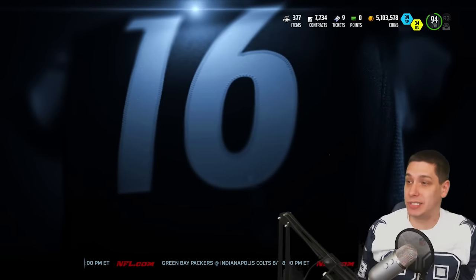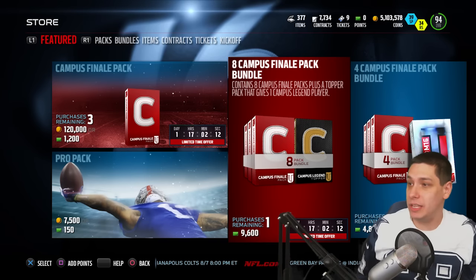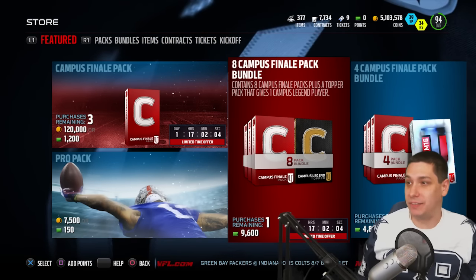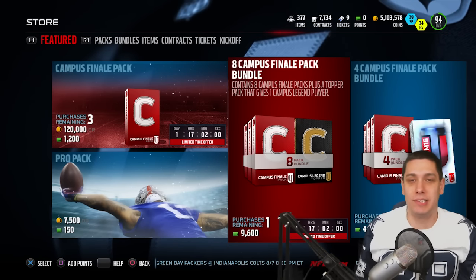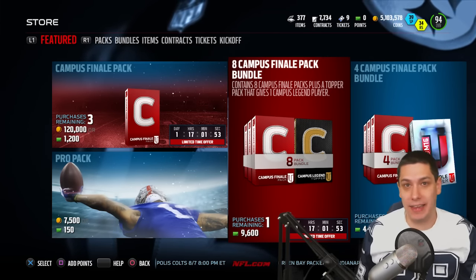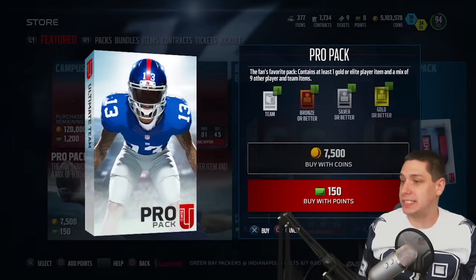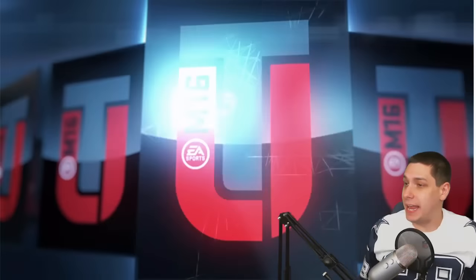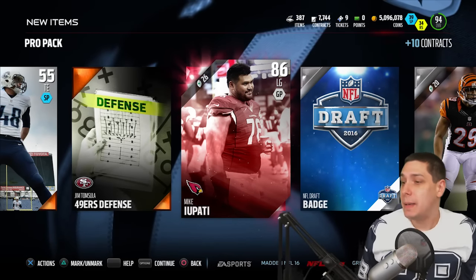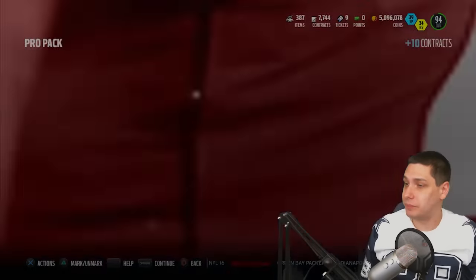The big thing we want to do is try and get this Michael Irvin. Without further ado, let's go in here and start ripping some packs. There's also a bundle you can pull — the topper will actually guarantee you a Campus Legend player, though you get eight packs where you can't transfer the big item out. So I'm not sure that's the best value, although you do get that Campus Legend player — could be Tebow, Manziel, or Reggie Bush. Let's go ahead and rip these Pro Packs. And we get the very first Elite out of a pack — Mikey Potty. Not the best thing at this point in the game, but certainly nice to start with an Elite. Better than nothing.